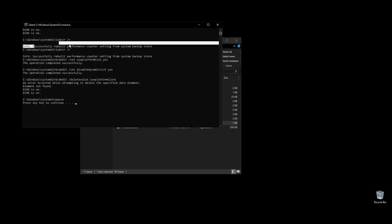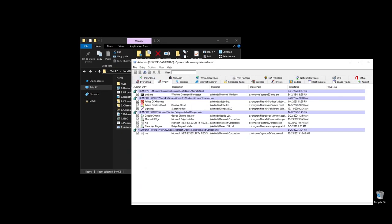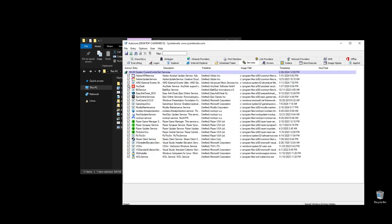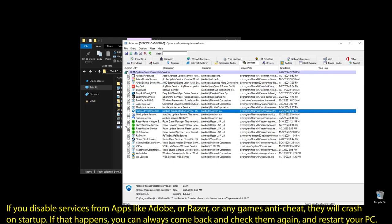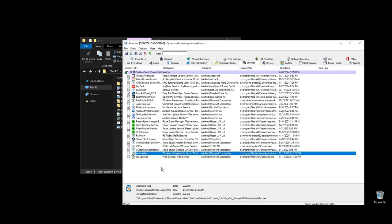Next, go ahead and run Autoruns. It will help you disable services and apps that start with your PC every time it boots. Make sure to uncheck everything that you don't need. If some software is not working properly or opening after restarting your PC, just come back here and check the related item. Once you uncheck all the unneeded services, go ahead and close Autoruns. Make sure to not disable anything related to Smite.